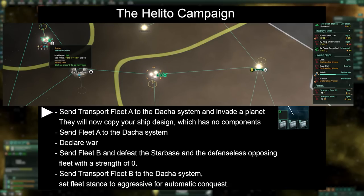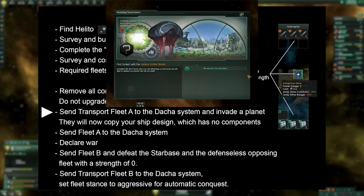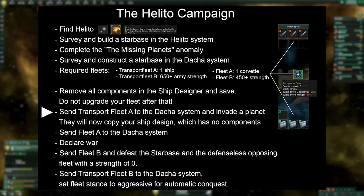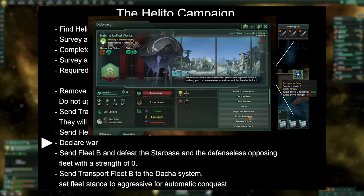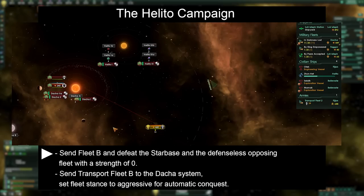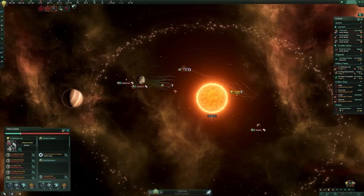Send Transport Fleet A to the Dacha system and initiate an invasion on any planet there. Important: all other fleets must stay outside the Dacha system. When the initial invasion commences, we'll be abruptly ejected from the system and a notification will appear — all hyperlane connections to Dacha will vanish. This is the moment when our ship design gets cloned. It's crucial now to react promptly to prevent the AI from fortifying its defenses. Now dispatch Fleet A, the single corvette, into the system. You'll receive another notification informing you that all hyperlane connections to Dacha have been restored. Now that we've established contact, we can immediately declare war. Dispatch Fleet B, our main force, into the Dacha system. It will encounter a simple starbase with a strength of 240 and an opposing fleet of strength 0, made up of ships without any components. Of course we easily triumph in this battle.